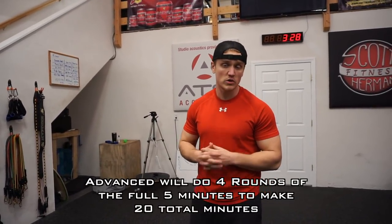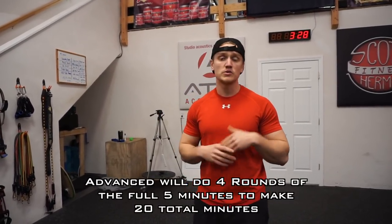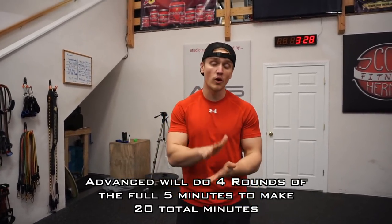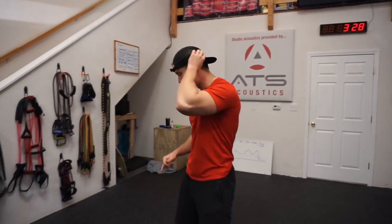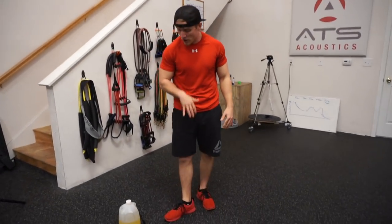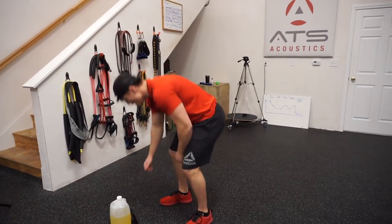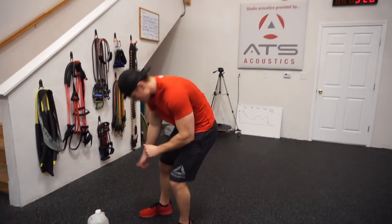We're gonna get back to this routine. We're gonna start off doing this four times through for the advanced people. You can do it less if you're intermediate, and maybe two times if you're a beginner, three times if you're intermediate. Four times for advanced means four five-minute rounds. Let's get our timer ready to go — it's already set up: 25 seconds on, five seconds off for five minutes. Here we go!